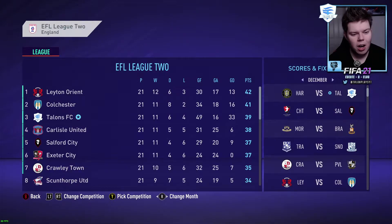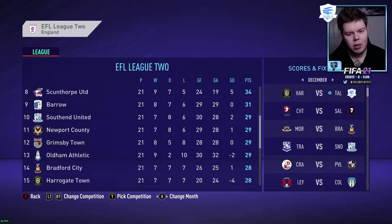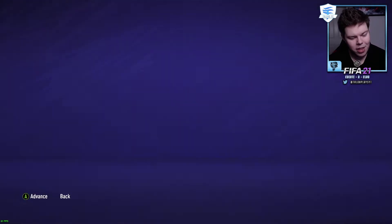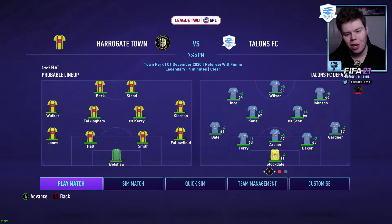We are third going into this game against Harrogate Town who are 15th. Leyton Orient and Colchester are playing each other - if they draw and we win, we go second! It's the played game against Harrogate with the first team: Wilson, Johnson and Ince up front, Kane and Scott in midfield, Bale, Terry, Archer, Baker and Gardner in defense with Stockdale in goal. We could potentially go second here on the 1st of December 2020.